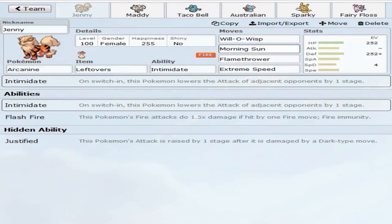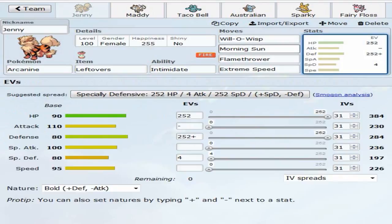For moves we've got Flamethrower, Morning Sun, Will-O-Wisp, and Extreme Speed. The thought process is that Celesteela is most likely physically defensive, so I don't want to run Flare Blitz and KO myself. Flamethrower can still put in work since most of his Pokemon aren't on the physical defense side - they won't appreciate a Flamethrower. Extreme Speed is for priority, Will-O-Wisp to burn things, Morning Sun for longevity. EV spread is max HP, max Defense with a Bold nature and four Special Defense.